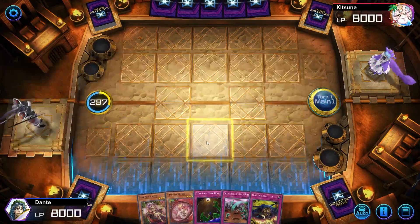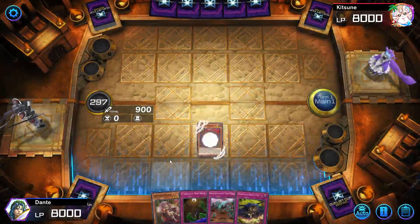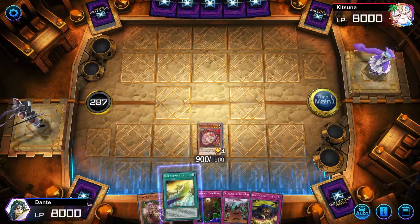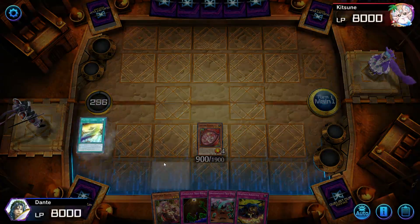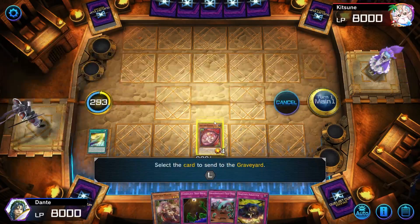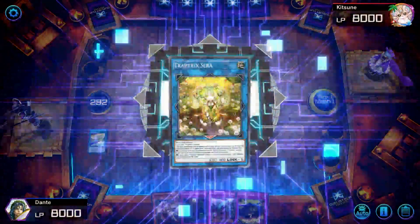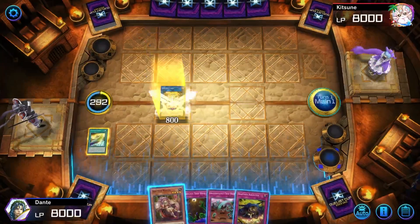That hand is actually looking really really nice. I'm gonna start by normal summoning Purika, and the reason why is because I want to search out the field spell which gives me a second normal summon. Then I'm basically gonna link off Purika into a copy of Serra, because when I normal summon my next monster and activate the effect, I'm gonna be able to search out a Trap Card — so that's even better.